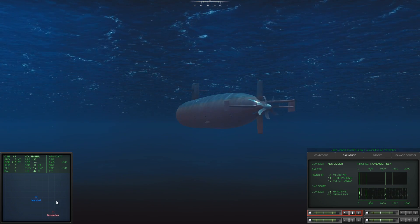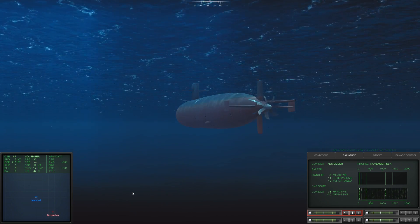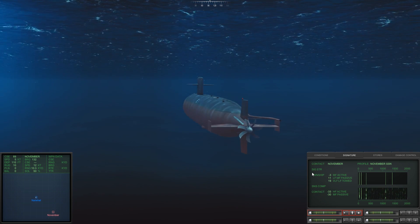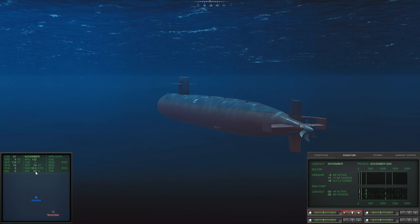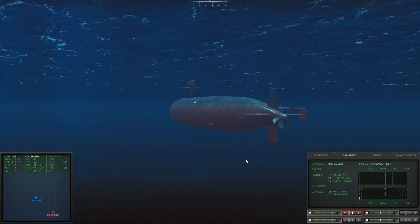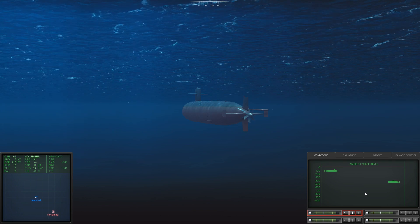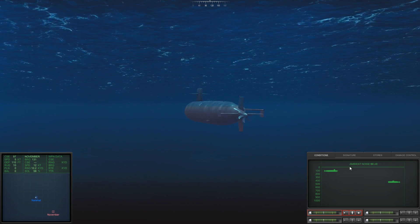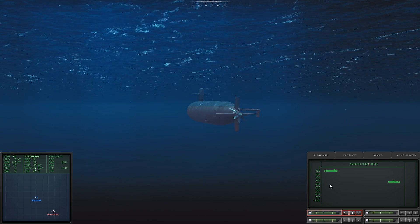So we want to basically get close to it, find out how it's behaving and stuff like that. So I'll steer a little bit into its direction. We could go faster of course, but then it also hears us much easier — that will increase its solution to us. We could also use our active sonar, but I think I want to get a little bit closer. There's no really any... how do you call that? This water layer that conducts a lot of noise. I'm not sure if it's good to be here or there — I don't really understand that part yet.